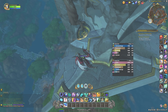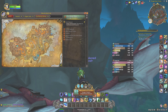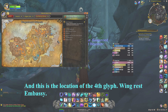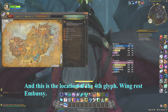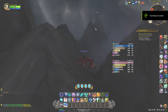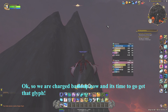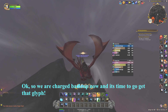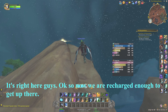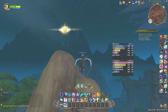I already got that one so it's not going to show up, but trust me it's right there. We are back for more glyphs — here's the other one, the Dragon Heart Outpost. And this is the location of the fourth glyph: Wingrest Embassy, right here — we got it.